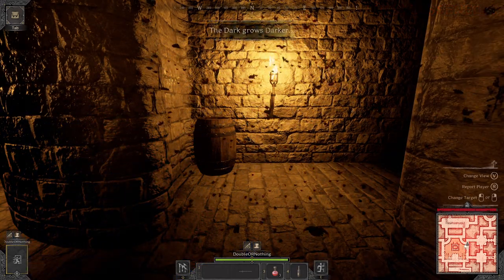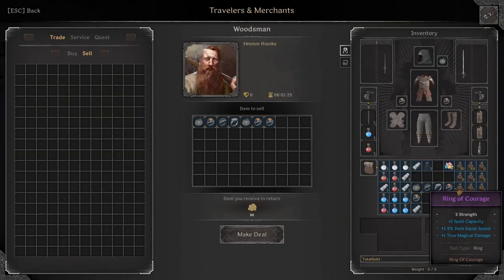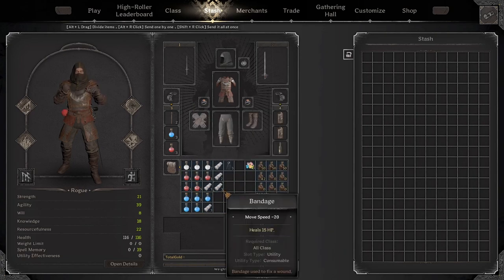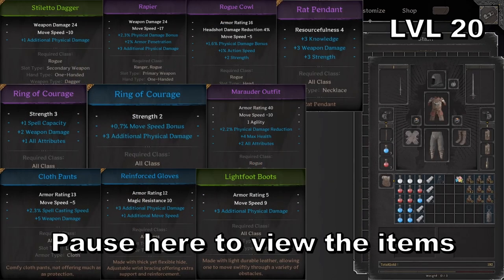A pretty decent six kills there — not bad. We're just gonna come over here and sell everything, make sure we have enough gold for another high roller entry. That wraps it up. If you enjoyed the video feel free to like and subscribe, and thank you for watching episode 14 of Double or Nothing.